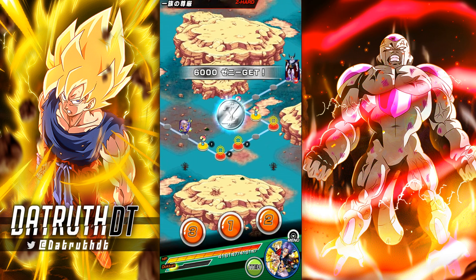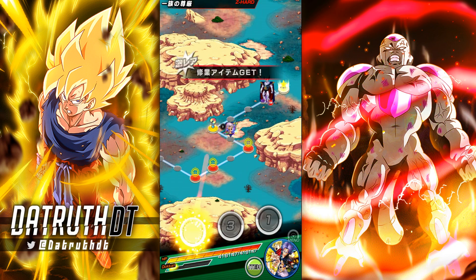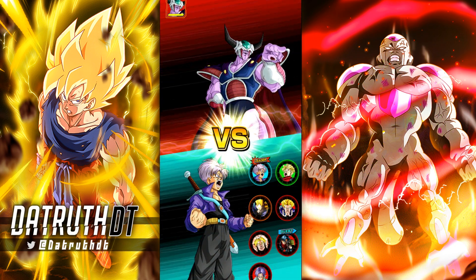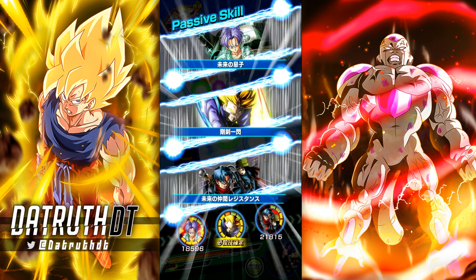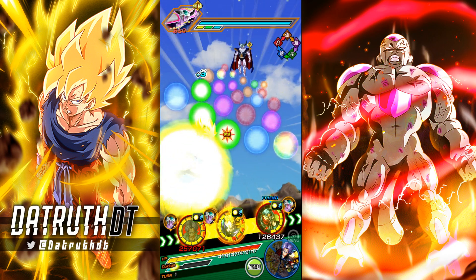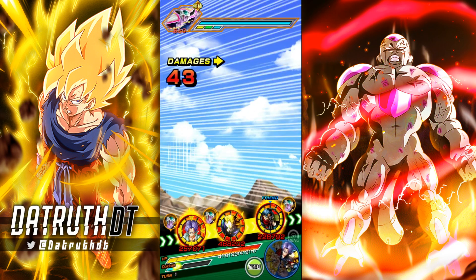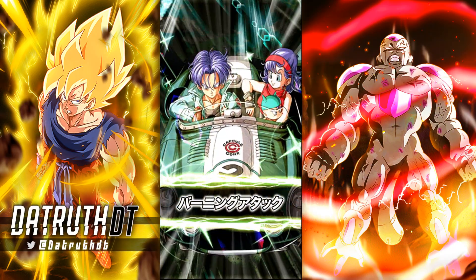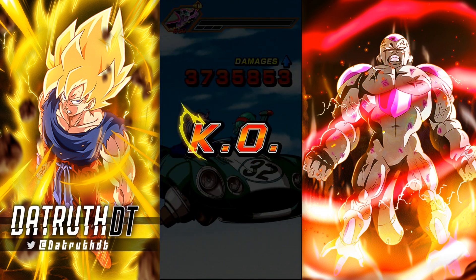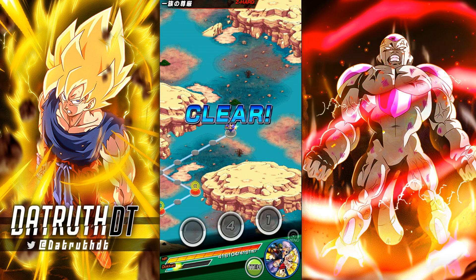Now we have a modern stage that's just a quick straight line — Dokkan has made a lot of improvements over the years. I just realized this LR Physical Trunks is going against Wicked Bloodline, so he's going to be doing guaranteed crits in this fight against King Cold. He gets five ki and a guaranteed crit against Wicked Bloodline category enemies, so Trunks is going to be cutting this stage up.